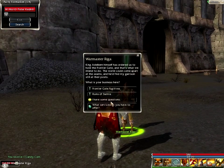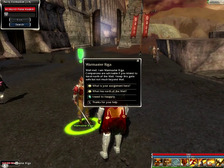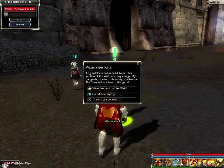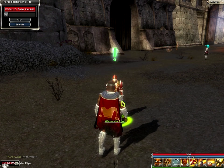Warmaster, I have some questions. I'm Warmaster Riga — companions are advisable if you intend to travel north. I keep this gate safe, but not much beyond that. King Edelburn has seen fit to put this section of the wall under my charge. By the gods I mean to show my worthiness — the Char will not breach this gate. What lies north? Trouble, my friend, trouble. The frontier gate used to connect the heart of Ascalon and those few settlements north of the wall. Nothing has survived to the north, but you can still follow the road to Sermia if you mean to search the ruins.